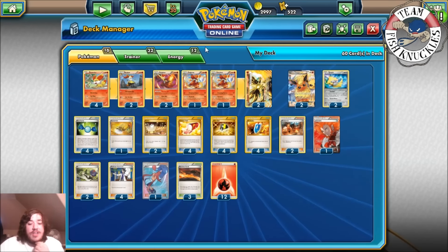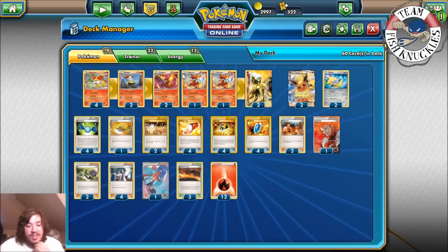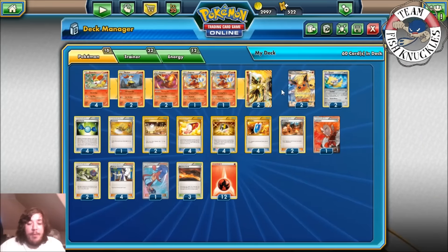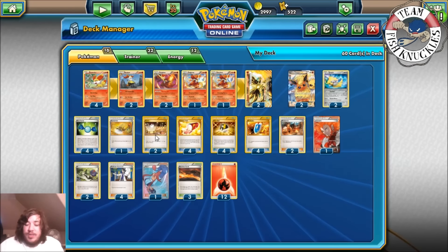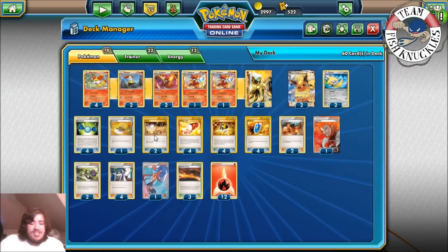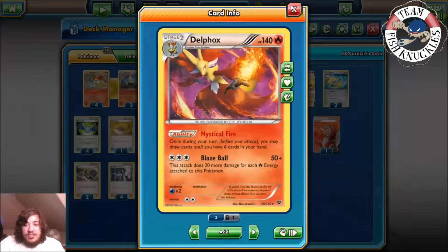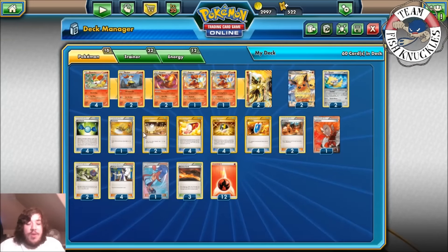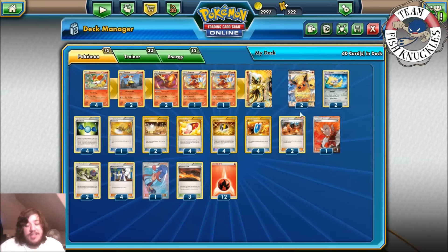We play four Rare Candy so we can Rare Candy into Delphox — you can mainly evolve with two Braixen, but four Rare Candy is really nice. We play one Sacred Ash, though I'm thinking Super Rod might actually be better. Sacred Ash can shuffle five Pokémon back into your deck. We play two Switch because nobody in this deck has free retreat — Delphox has two, Flareon-EX has two, Jirachi has one. Four VS Seeker are staple cards.